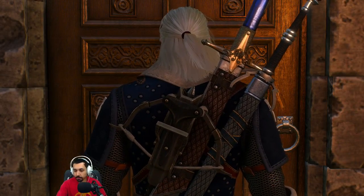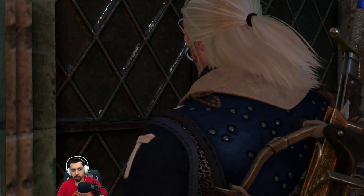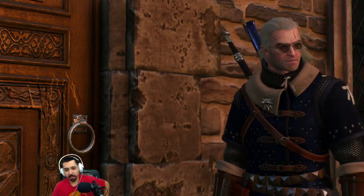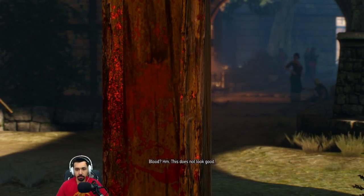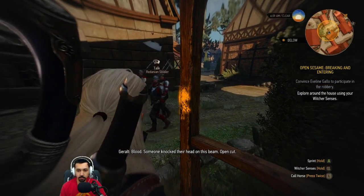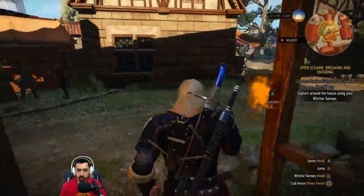We're gonna have to break in, are we? Hey, anyone in there? Let's hear a voice from inside. No! The door is all marked up. Blood. This does not look good. Explore around the house using your witcher senses. Someone knocked their head on this beam, open cut. I saw scratches on the doors — can I examine that? No. There's nothing else here.